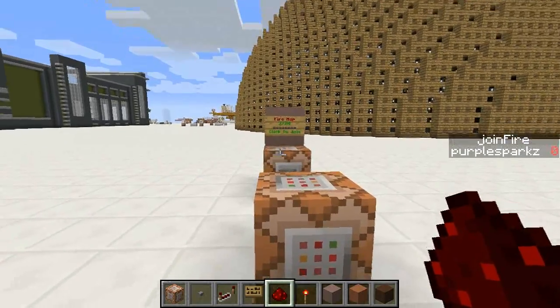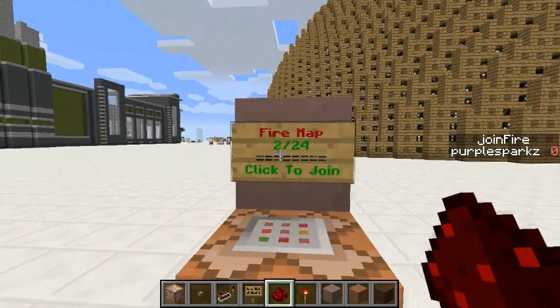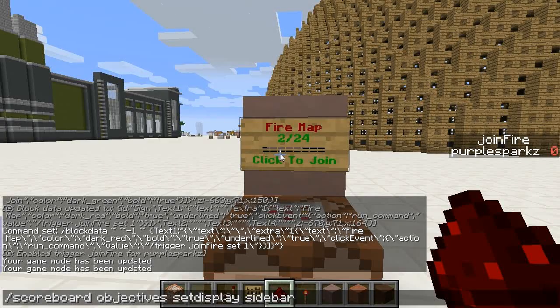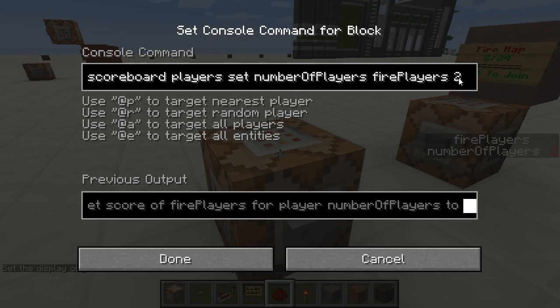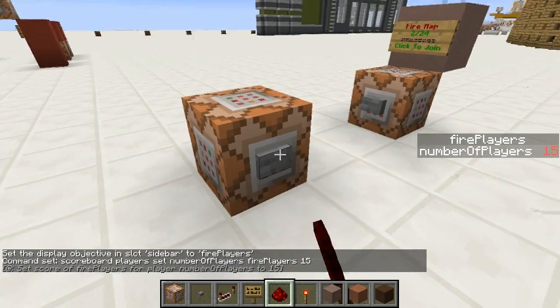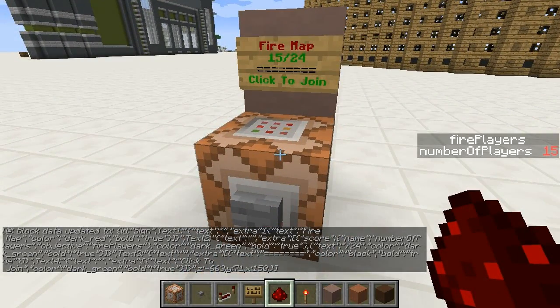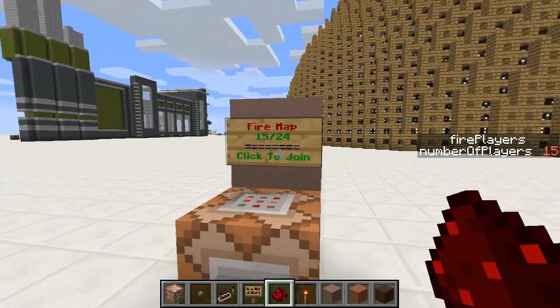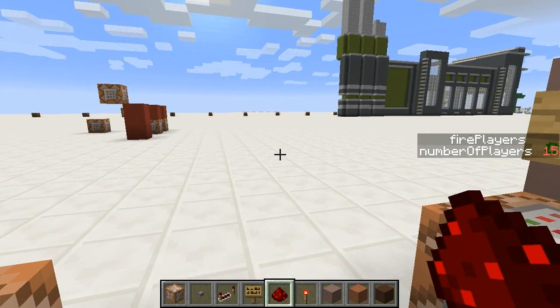The other thing I've been looking at: you can now print a scoreboard value directly to a sign. I've got a fake player called 'number of players' and I can set his value to anything I like — set it to 15 — and when I click this button it will change it to '15 out of 24.' So you can use this to very easily display how many players there are in your map, and we've already got the detection system so that makes it a lot smaller and more compact.